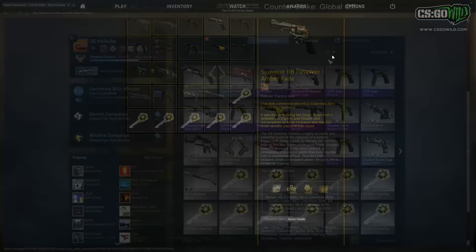I'll probably be trading the R8 because I want to try to get a souvenir M4A4 Radiation Hazard factory new — I'd actually prefer that over the R8, even though the R8 is probably a bit rarer since there are three Radiation Hazards and only one R8. I've been collecting all-star MVP Nuke skins in factory new condition because I think the All-Star holos are pretty cool. They're only available in the MLG Columbus souvenir Nuke package, so they're quite unique.